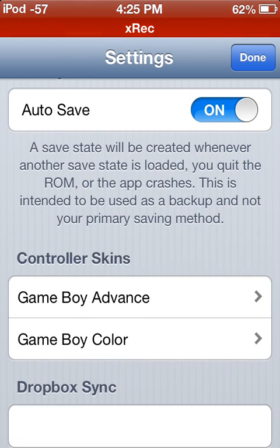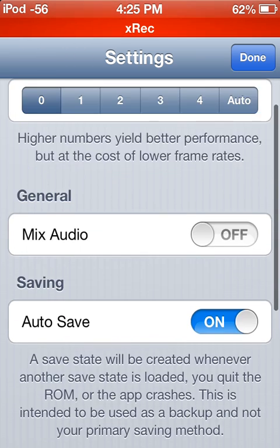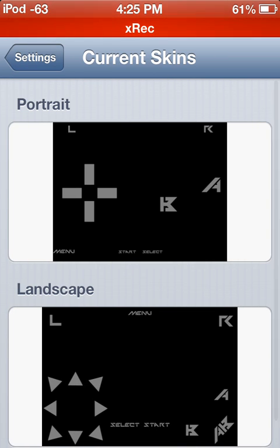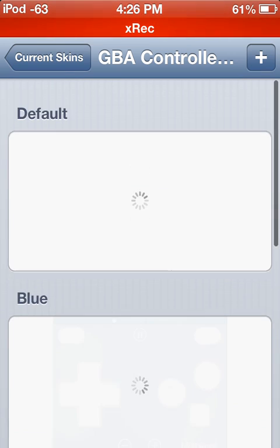Auto-saving does work, but as it says, sometimes when the app crashes it does not. Keep in mind I'm still on iOS 6, so when it's fully released, a lot of these bugs I'm stating will probably be fixed. A lot more features, such as iCade and wireless Bluetooth controllers, will be available. Dropbox Sync I think will be fully implemented, because it's not there yet. Controller skins — I think there's going to be a website, hosted on the official site. These are actually my custom skins, which I absolutely love. If you want them, you can have them.